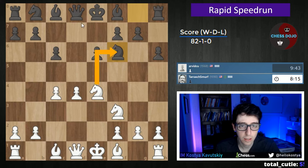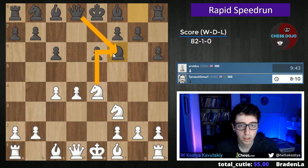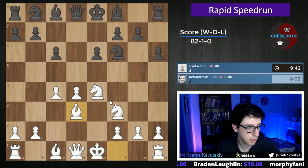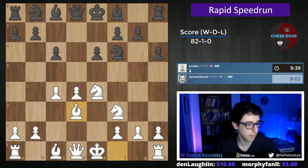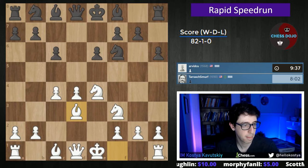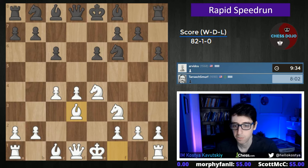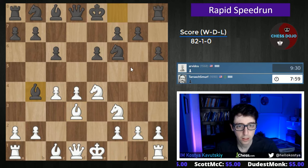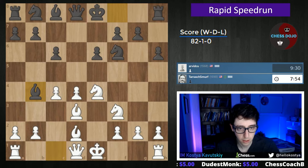Knight f6. If we trade this one, that brings black's queen out. It's a little bit early. I think we can definitely consider this one, or we can just play bishop d3 and just keep developing. Let's play bishop d3. Just keep developing our pieces. Hey, thanks for the raid, Capfi. Much appreciated. Bishop b4 check. We don't mind this trade either, so I'm just going to play bishop d2.